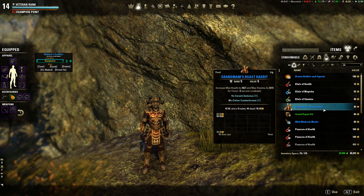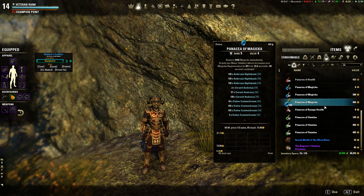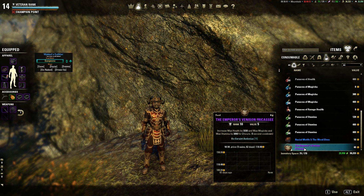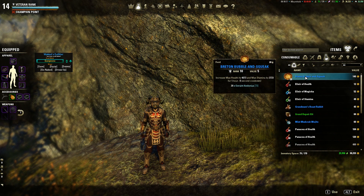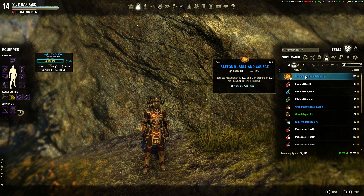The only thing I change is for Arena 10, Veteran DSA. I'm using either the Emperor's food or basically any VR10 stat food that gives Health and Stamina, so I have more Health for Trials content.